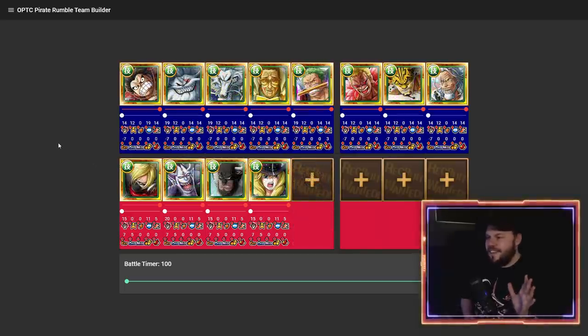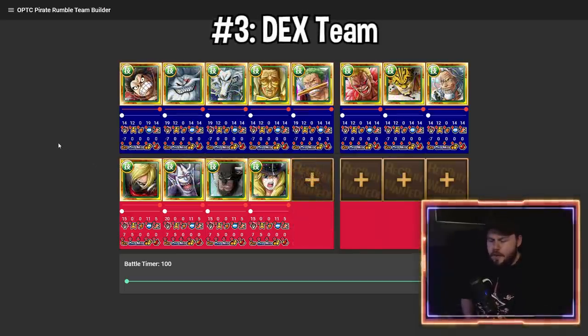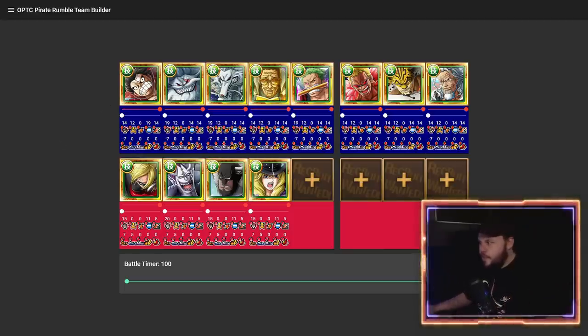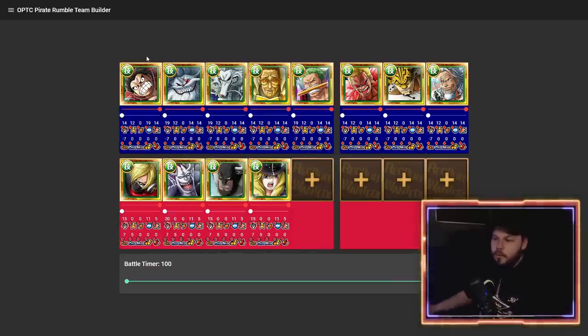The next team is a Dex-based team. A lot of people are going to be surprised I have the Dex team so high, but after using Luffy alongside some of these other characters, this team just does not lose to Quick teams. Remember, this is the team you'd normally use against a Quick enemy-based team. Luffy is an incredible addition because even if one of them gets knocked out, Luffy can just revive them, which is great.